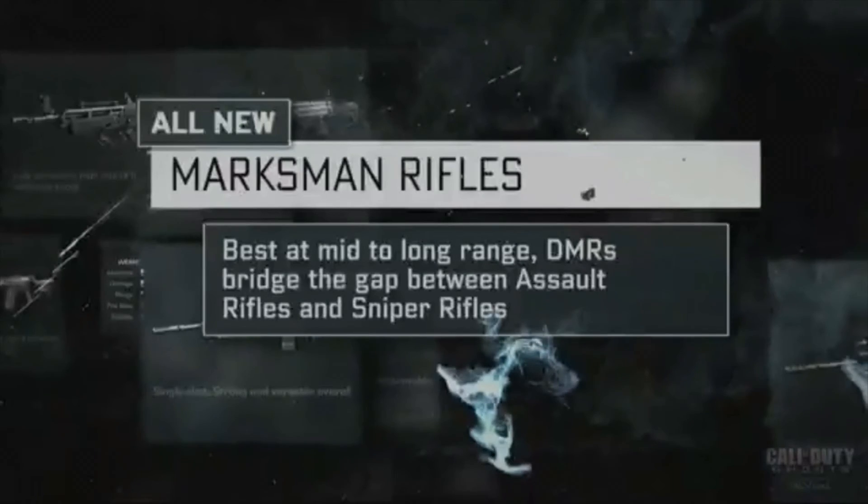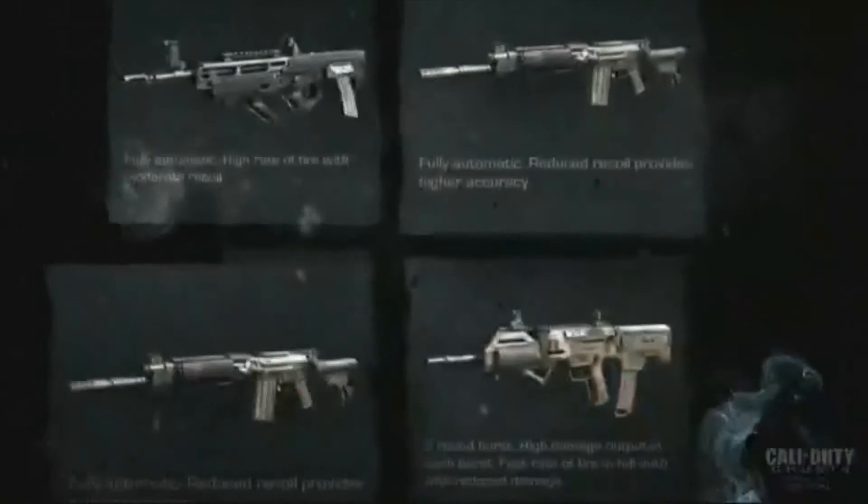Infinity Ward has officially announced a new class of guns: Marksman Rifles. They bridge the gap between assault rifles and sniper rifles, best at mid-to-long range. Honestly though, that likely means more FAL and SVU-style players running around spraying. It is cool conceptually for different play styles, but I see it being a major balance problem.